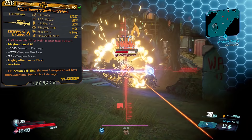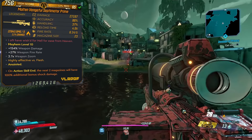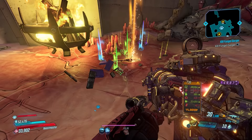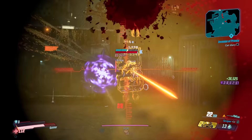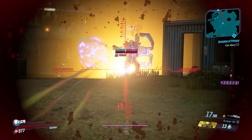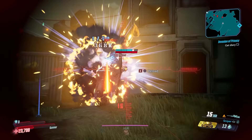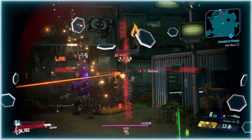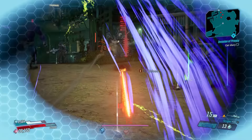The stats at Mayhem 10 level 65 are 27,197 damage, 86 weapon accuracy, a very low 37 handling, reload time of an abysmal four seconds flat, fire rate of 6.14 shots per second, and mag size of 23. It consumes one ammo per shot. It can also spawn with the Annex prefix giving two shots per trigger pull at the cost of two ammo. This gun will always roll with either an under-barrel RPG or an under-barrel shotgun, and will always be fire elemental only.